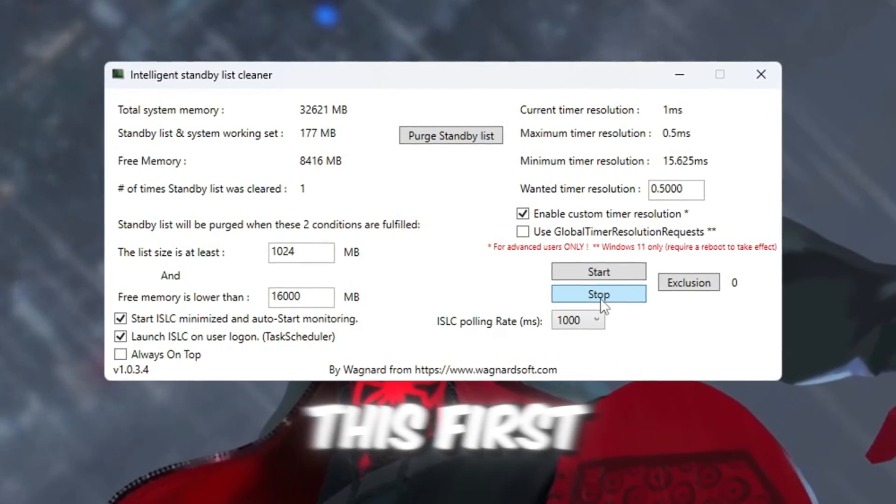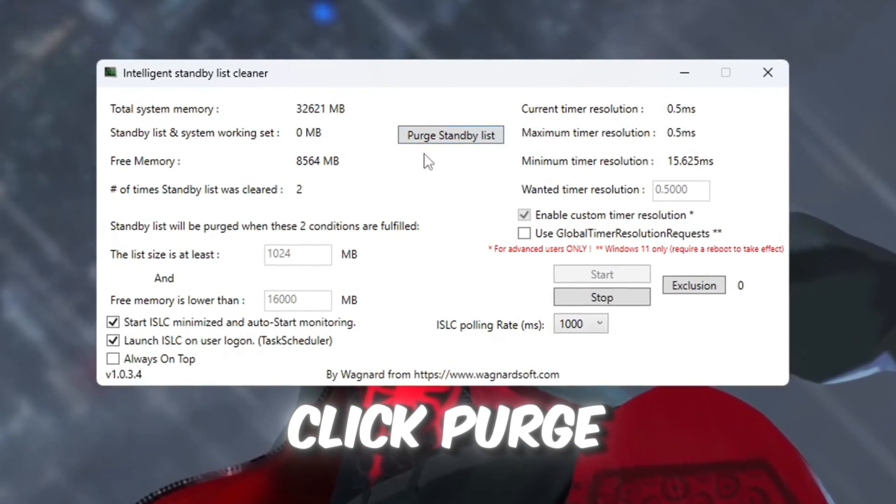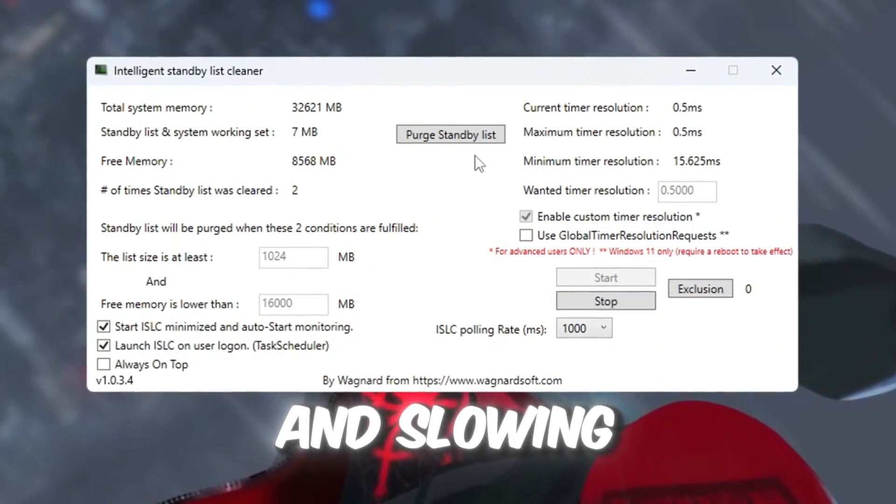Now do this: first click the Stop button, then click Start, and finally click Purge Standby List. This will clear any unnecessary memory that is sitting in your RAM and slowing things down.